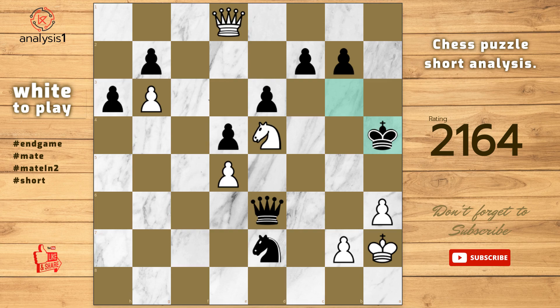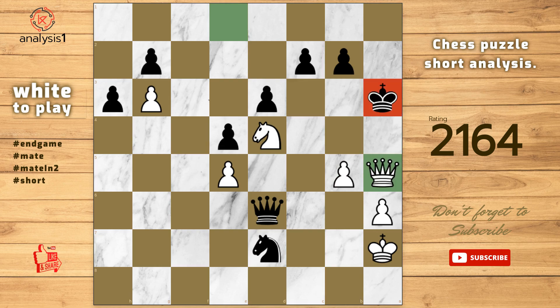The puzzle is solved using G4, check. King to h6. Queen to h4. Checkmate.